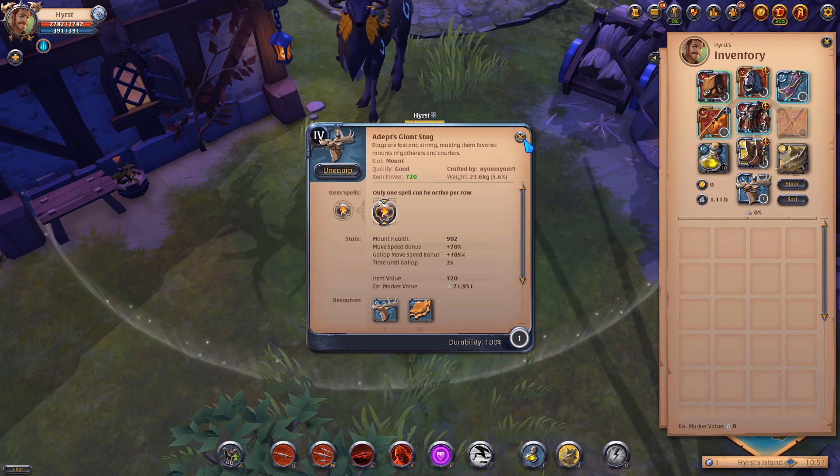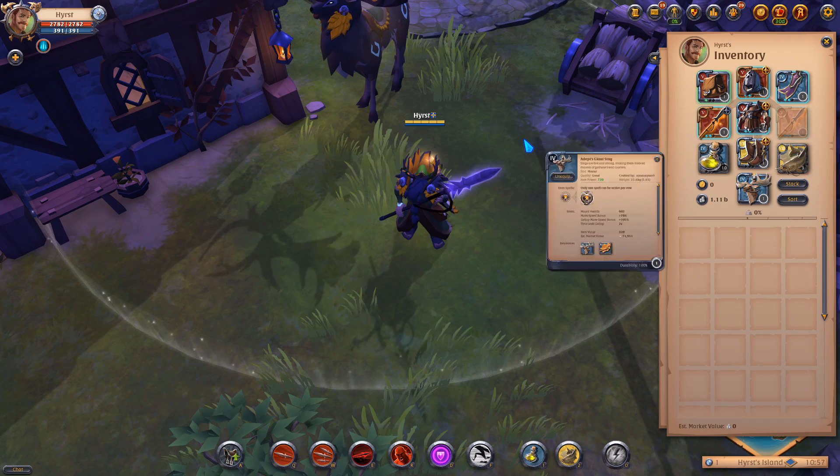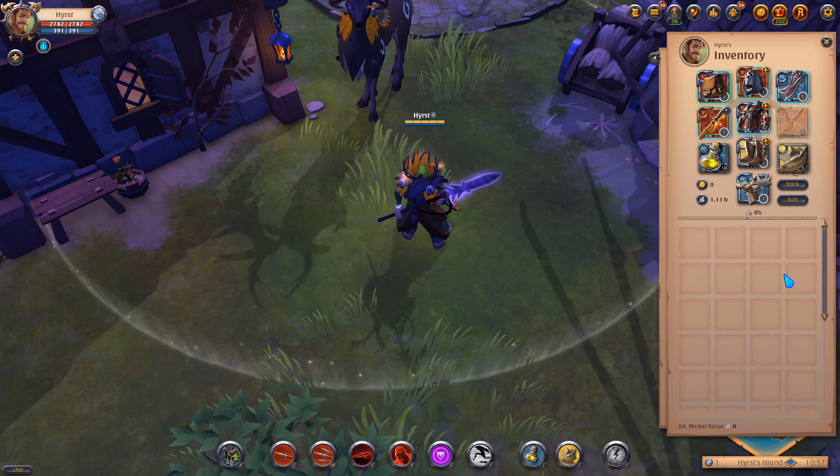I'm using the best food for clearing solo dungeons — it's Catfish. It's only about 1,000 silver per fish and it grants you 225% health regeneration for 30 minutes, so that's OP. I'm using Giant Stack for some additional max load. You can use even a Tier 3 horse — it doesn't matter because it's only clearing solo dungeons.